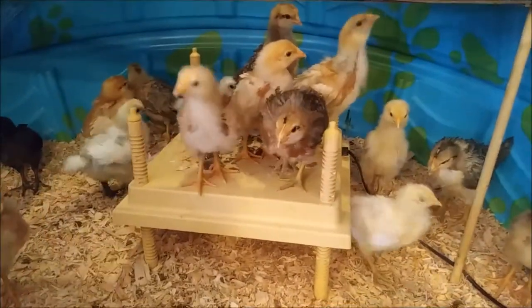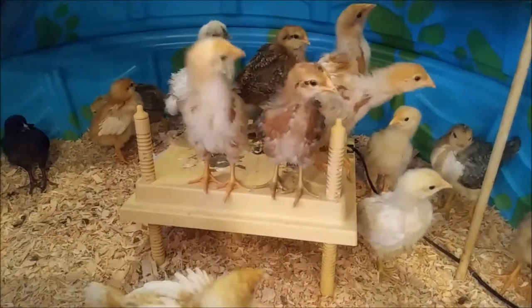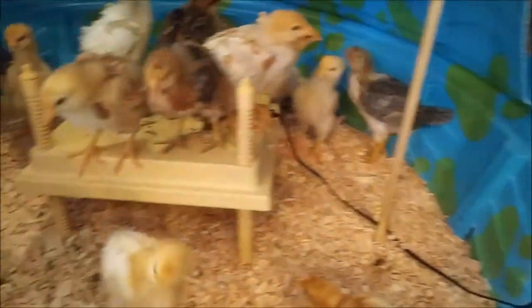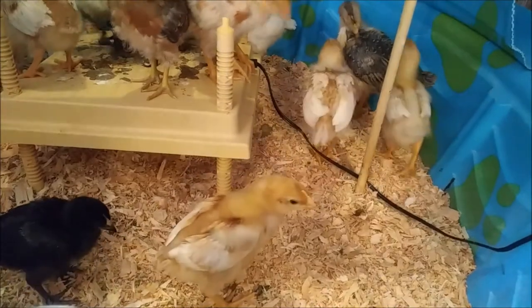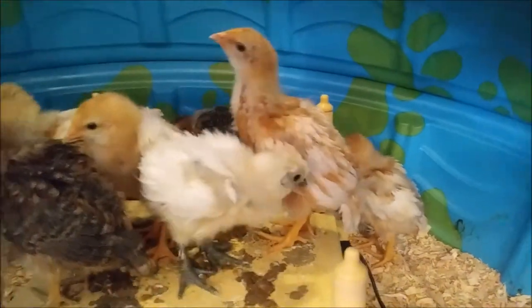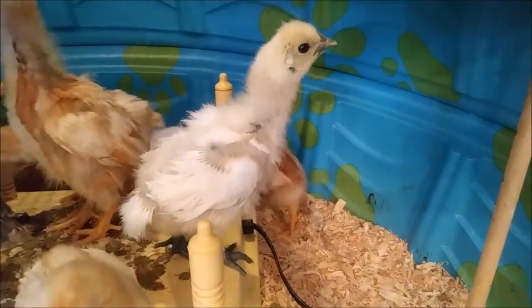So the brown spotted ones there are Easter Eggers, right, Stacia? Yeah, I think so. And the yellow ones, like this one right here, we think are Easter Eggers too. The white ones with the black feet and the kind of frumpled-looking feathers are Silkies — there's two of them.